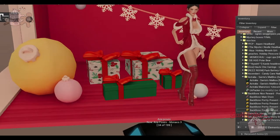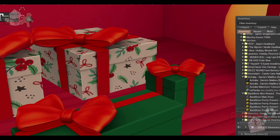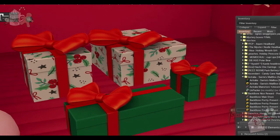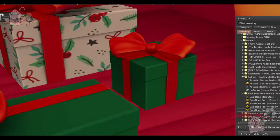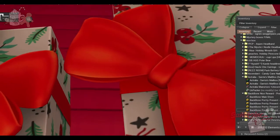From Backbone, we have some really pretty gift boxes. There are four of them. Three are two land impact each, and the little baby one is one land impact. I like the big bow — look how big they are.